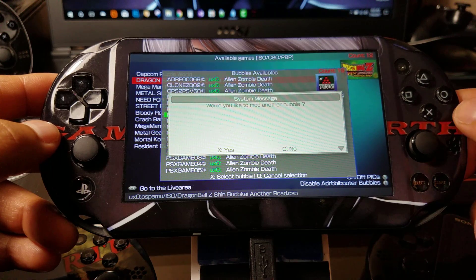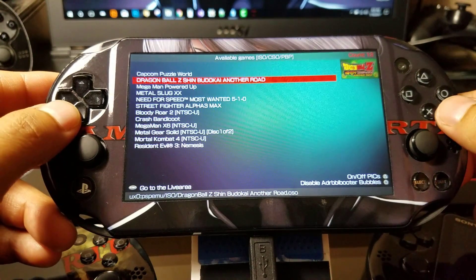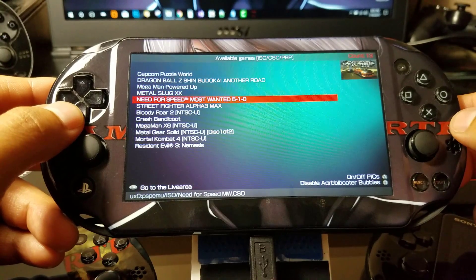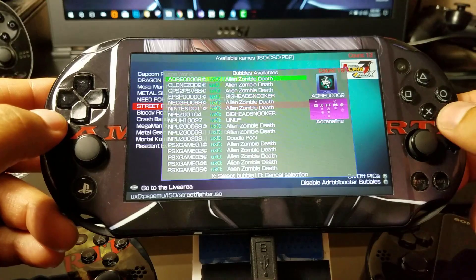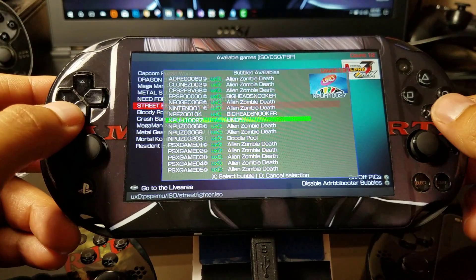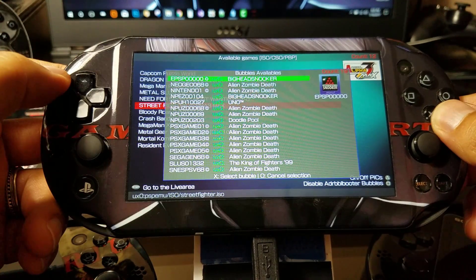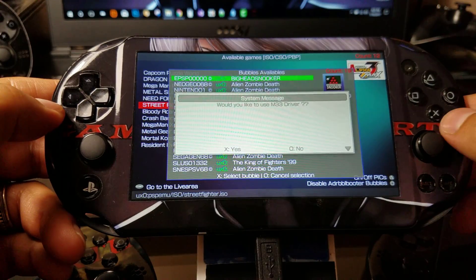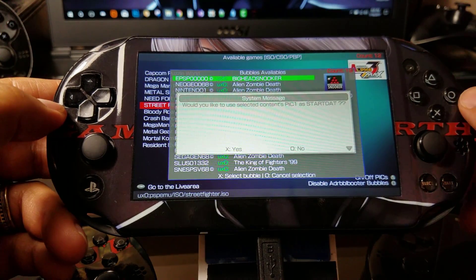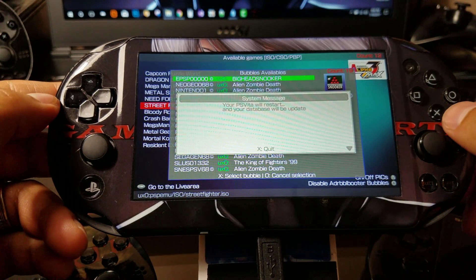Would you like to modify another bubble? I say yes because I want to get my Street Fighter Alpha Max. Press X and you'll get the same message. Custom PBoot created — select X, and then the PlayStation Vita is going to restart.